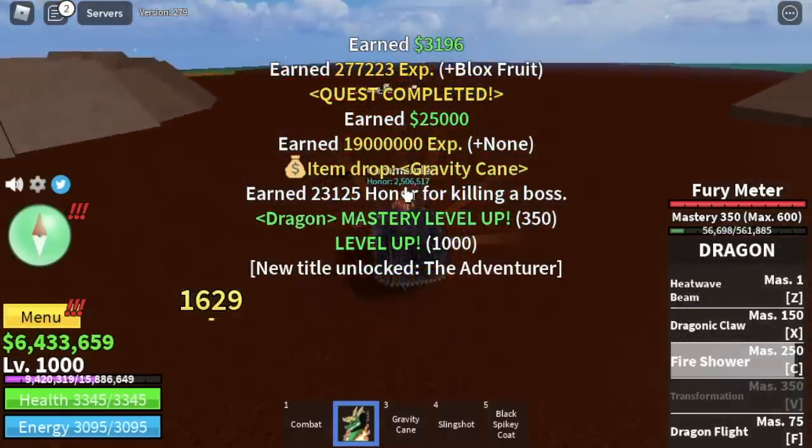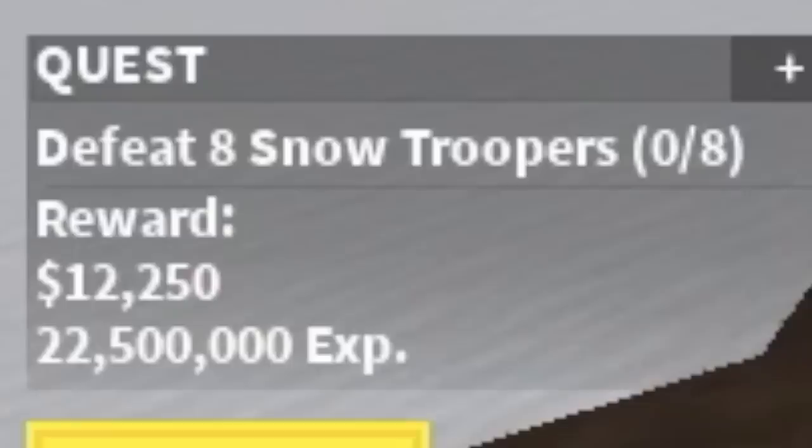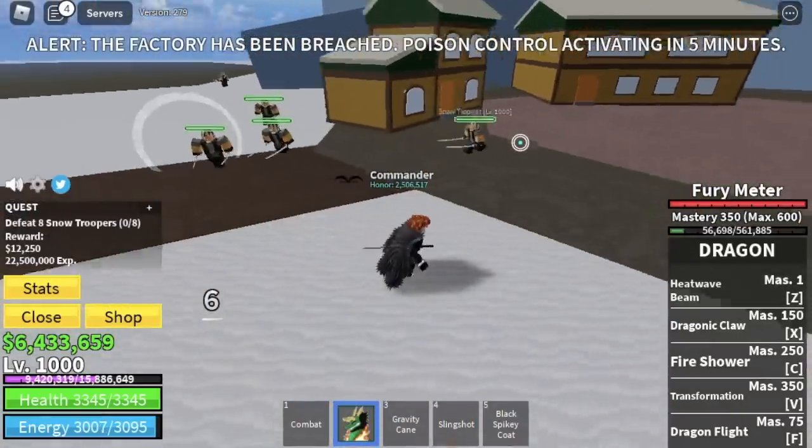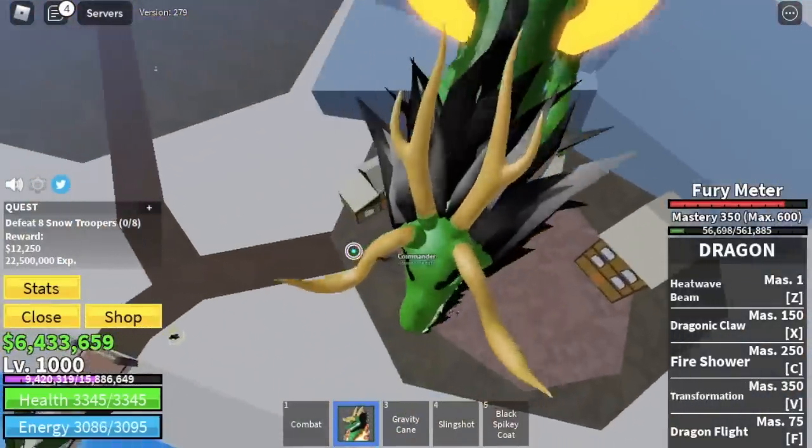The Goalier is level 1000. Stat check: Melee 560, Defense 610, Blastfruits 1,830. Next up is the Snow Mountain. We're only going to defeat the Snow Troopers here. Also, this is the area where you can unlock the superhuman. But before that, we can now transform — at mastery 350, level 1000, we can now transform into Dragon.